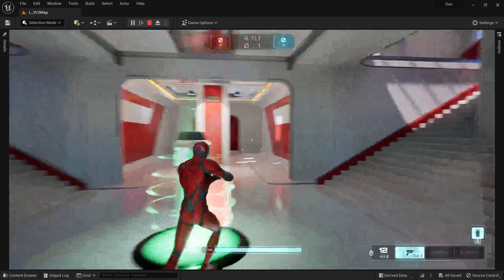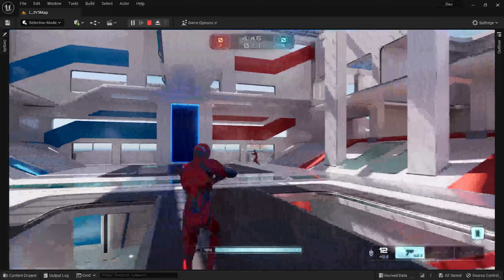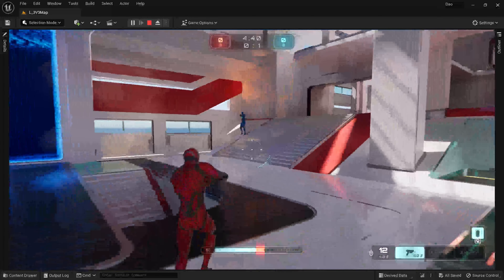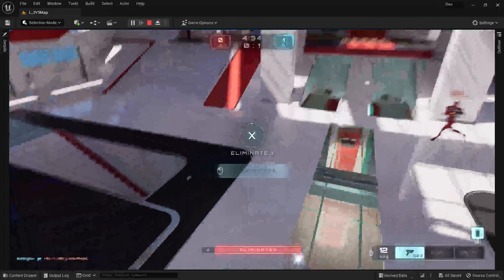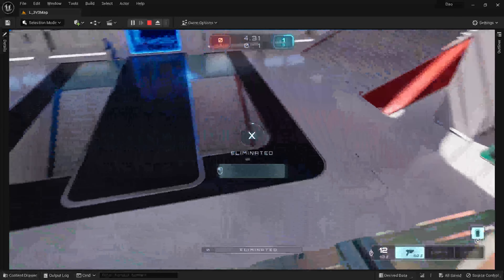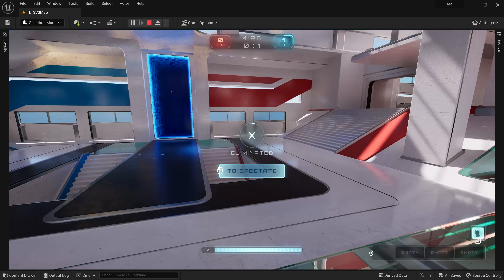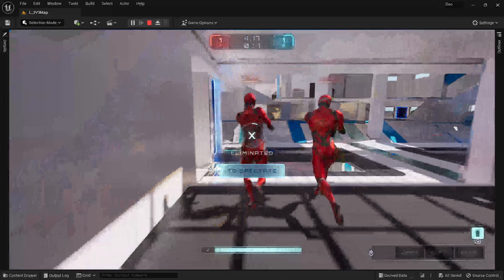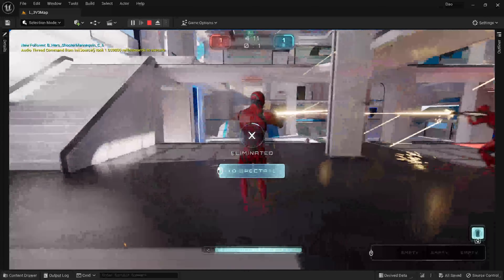When we respawn back in, we now just have the pistol. One other thing to note: when I die I can still move the camera because the player controller is still possessing the character pawn. As soon as the character pawn is dead I can no longer move the camera. When I spectate again I'm moving into a new camera — actually switching between those two every time I click the button.